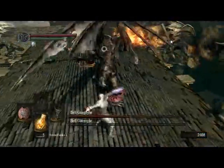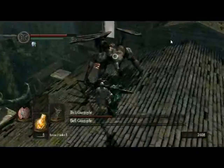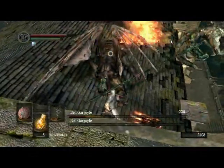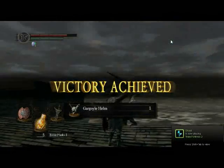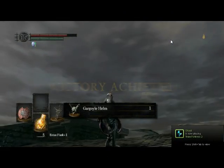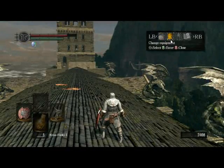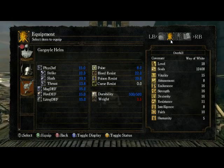I don't even know how that is. I haven't tried to roll once yet this fight. I win! Victory! Twin Humanities and Gargoyle Helm — not bad. The Gargoyle Helm is better than what we have, although it weighs a bit more.